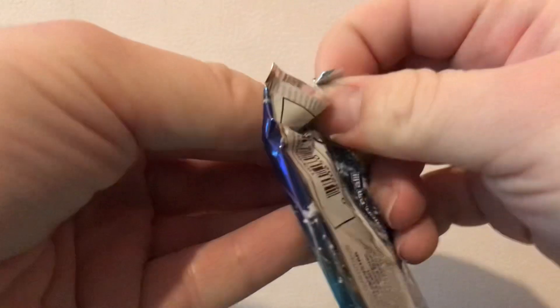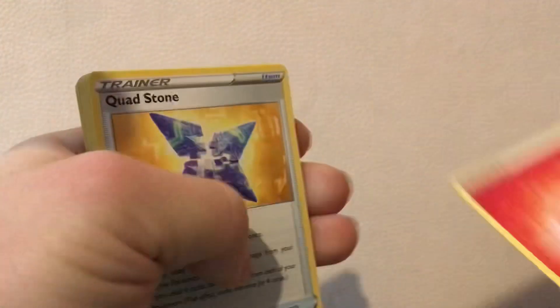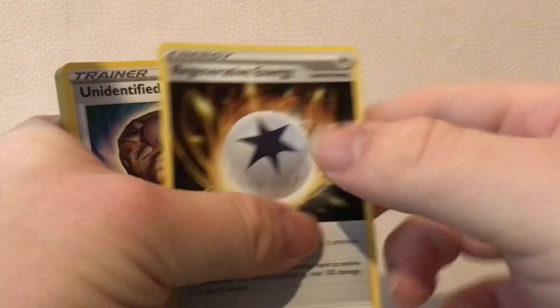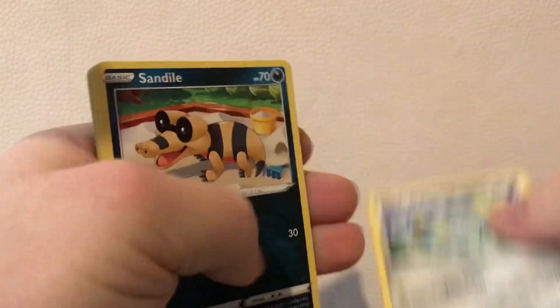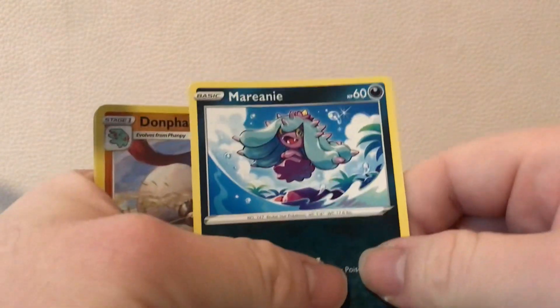We've got five packs remaining. Code card. Pack four: sandals, switch, man - whatever it's called - and no rare of note there.